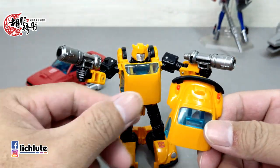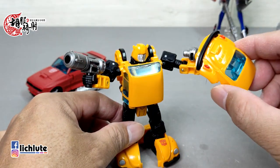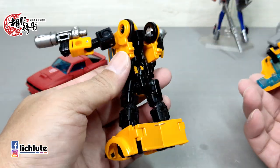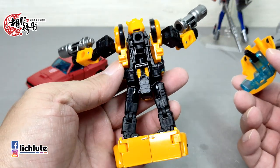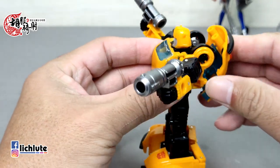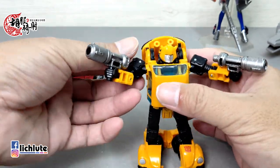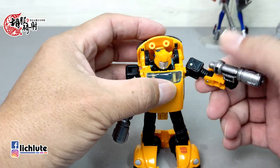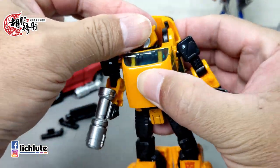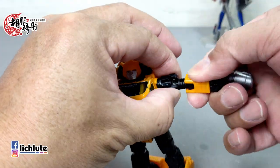大黄蜂拿个小枪还行，拿那么大的火箭炮我觉得有那么一点不协调。后面的龟壳可以拿下来充当一门盾，但是我个人是百分之一百不喜欢把这个东西拿下来当盾，因为大黄蜂是一个侦察兵，不需要这么大的重型盾，而且背后空这么一块就非常不像大黄蜂了。它的可动度，头部可以360度转动，但我手上这款非常紧，手臂可以平举，二头肌也可以转动。